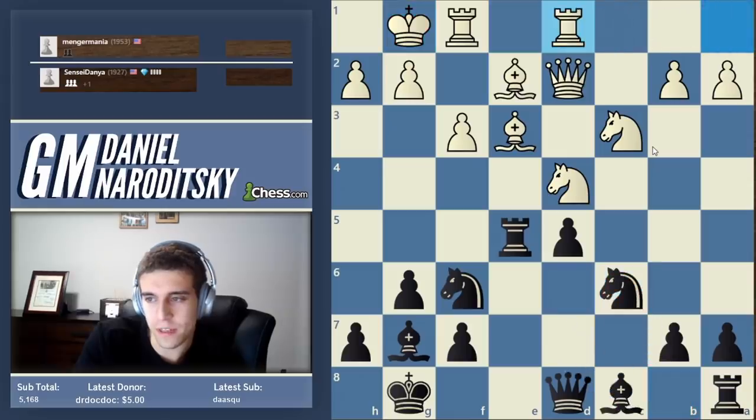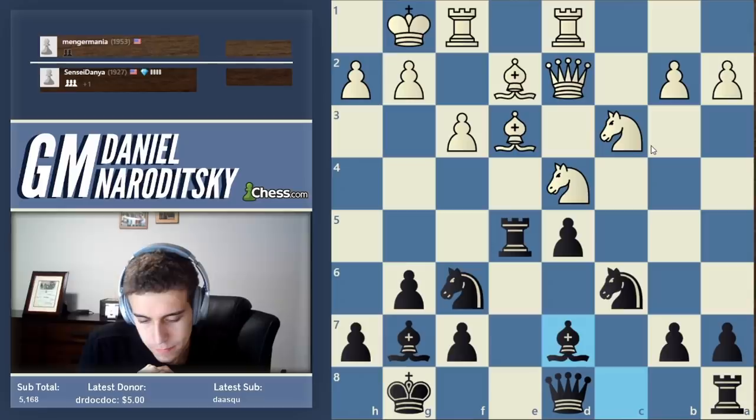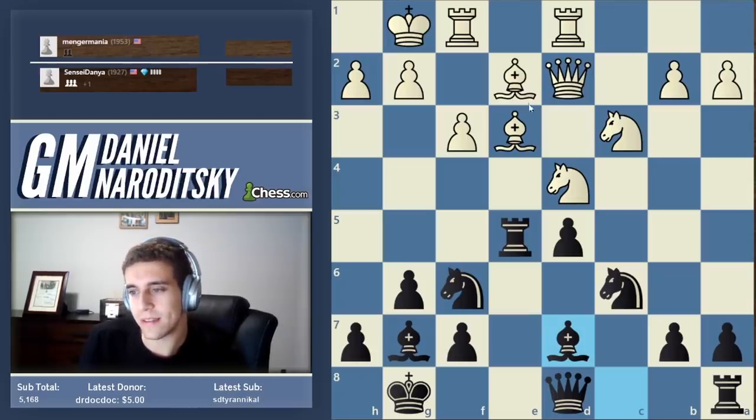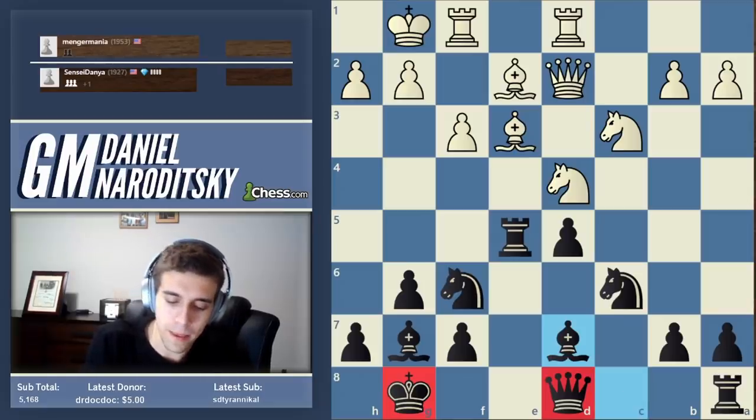Now: type one and type two undefended pieces, very quickly. There are three types — pieces can be categorized broadly into three departments. Number one: type one undefended. I formulated this myself — it's a little clunky, but I think it's helpful. A type one undefended piece is a piece that is literally unprotected by any other pieces or pawns. Does either side have any type one undefended pieces? We exclude the king from this category, and the queen is in a special category.